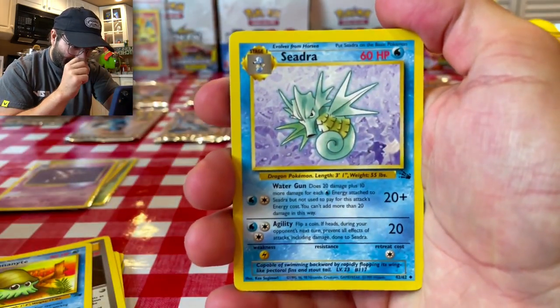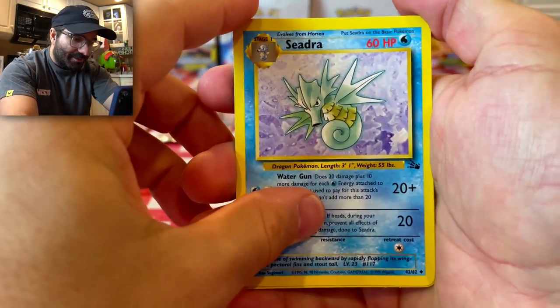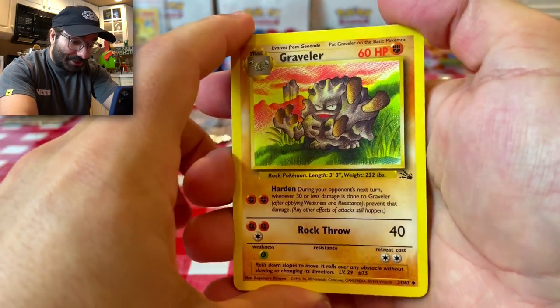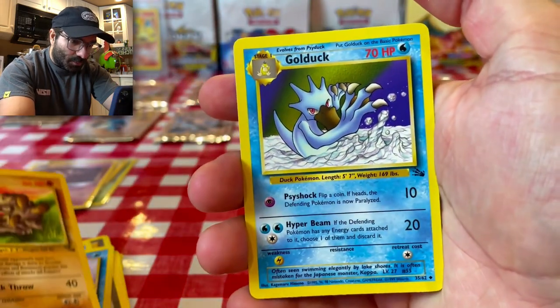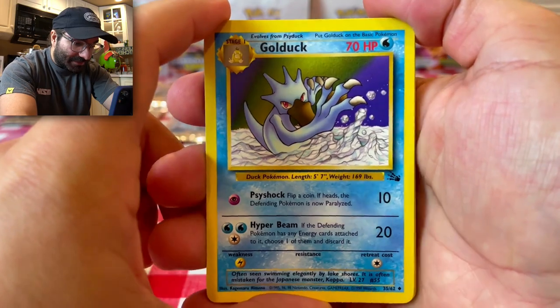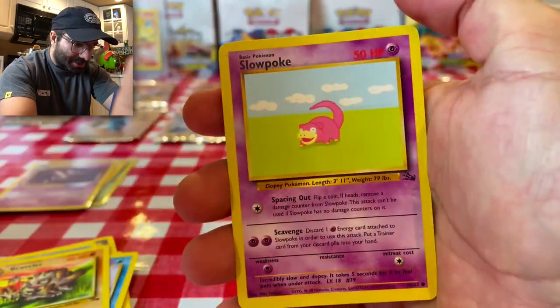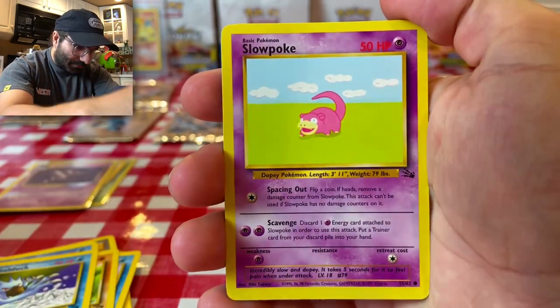Last pack, and we are starting off with a Seedra. I remember this card very vividly. We have a Graveler — so different cards already in this pack. I remember this Graveler as well. A Golduck — another card that we haven't gotten yet. We got the Psyduck, now we got the Golduck. I love how he's just chipping away at that ice. Slowpoke — we do have this one already, but what a beautiful Slowpoke card.